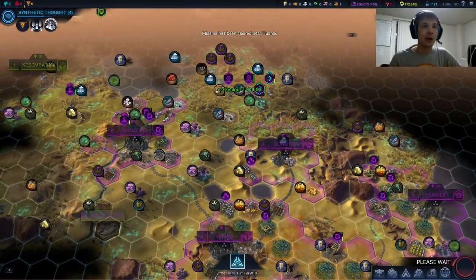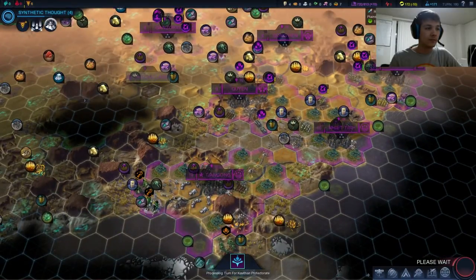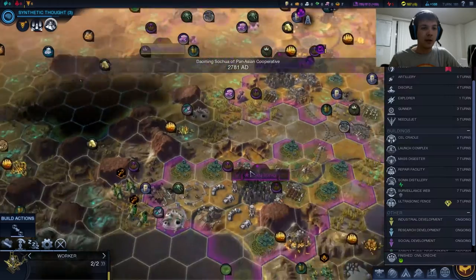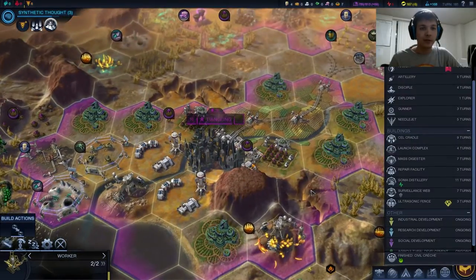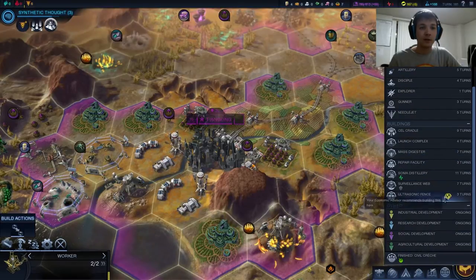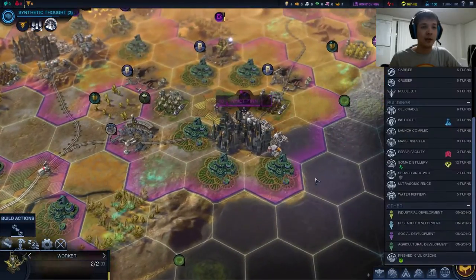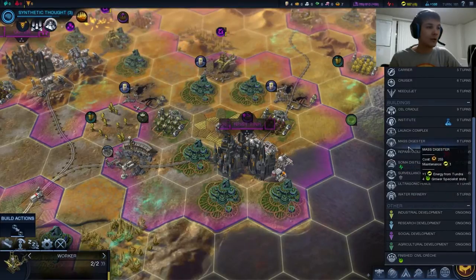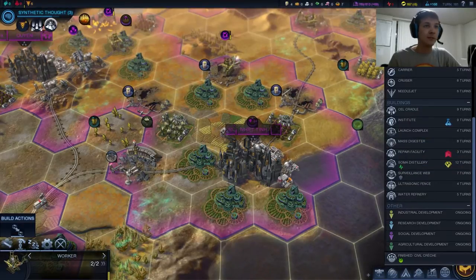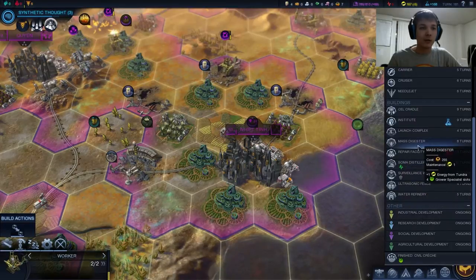Our economy just keeps bouncing around — now it's negative five again, very confusing. At any rate, we did finish our civil crush, so what I said is we should build a colonist. That said, it's just four turns until we grow, so I'm thinking the mass digester is a better option right now. That's going to give us some good old energy as soon as it's built. The mass digester in Minitin is probably even better, considering we have even more tundra tiles here — so again, that just looks like a very safe option. We're going to go with the mass digester.